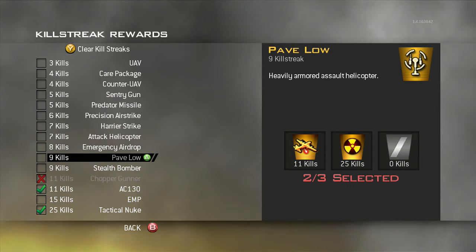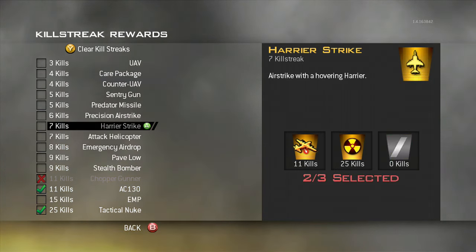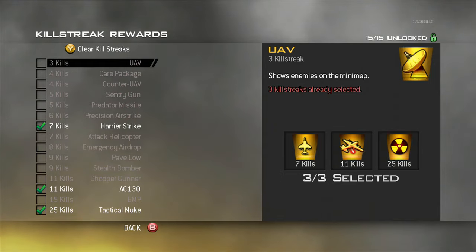You could also trade out — if you're going AC-130, you could go Pavelow. This setup here I almost always guarantee you one, but 9 can be kind of hard to get with all the tubers, so if you're playing ground war, I just go Harrier.